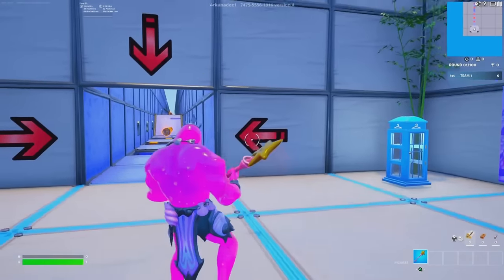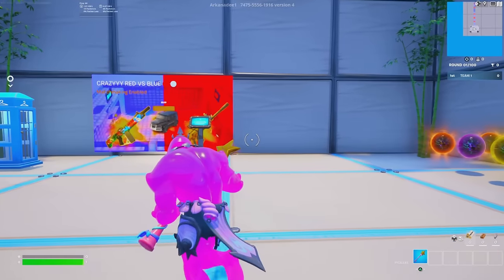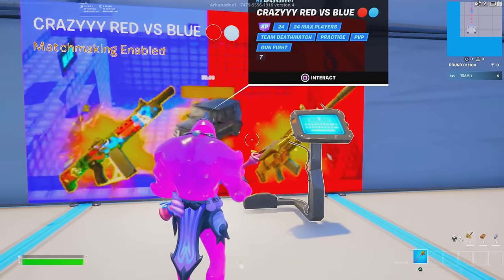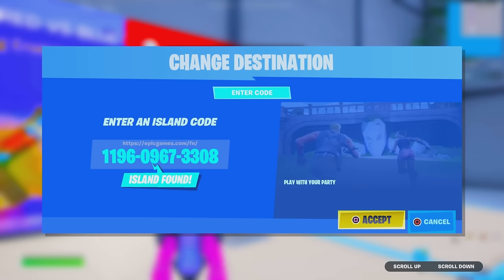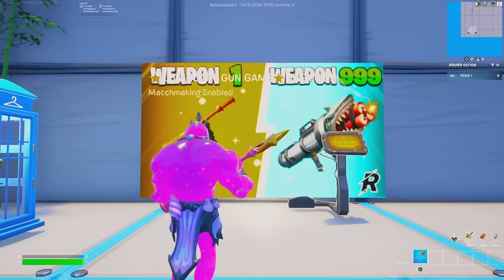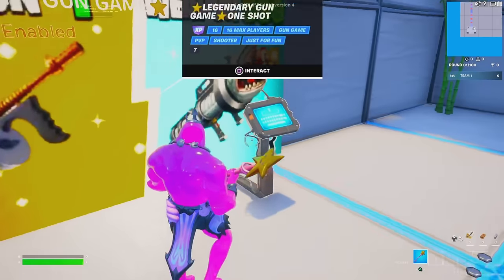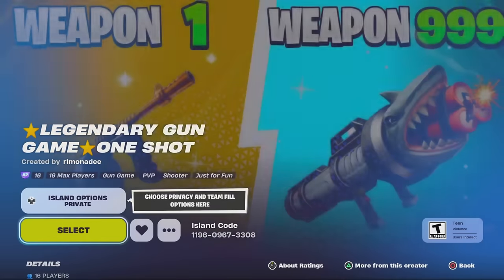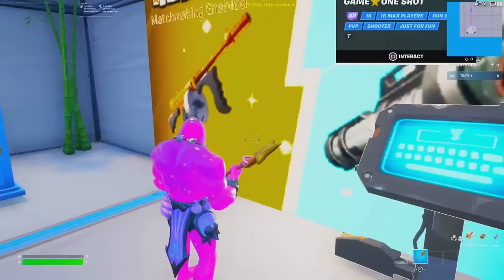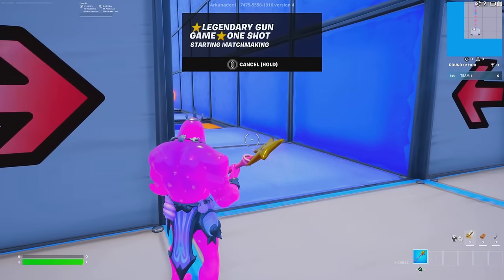Now for the main glitch. From this location, go to the right side and you'll find a red versus blue map. Interact with the device and enter the 12-digit island code: 1196-0967-3308. Accept that and it will pull up the Legendary Gun Game One Shot map, which has the XP icon. Make sure it is a private game, heart the map, and select it so you're by yourself.